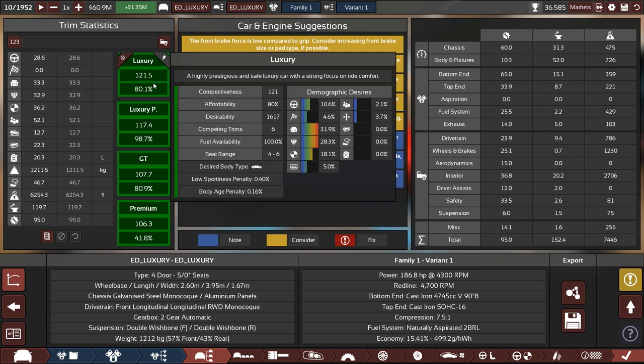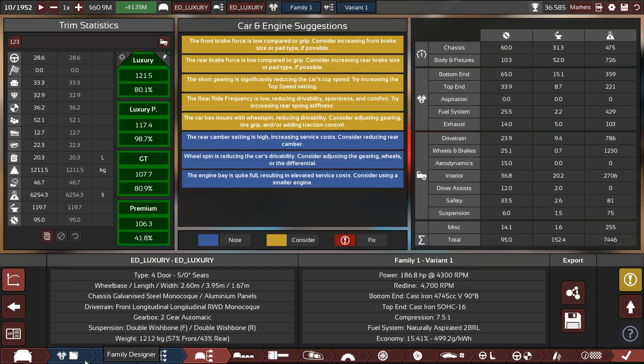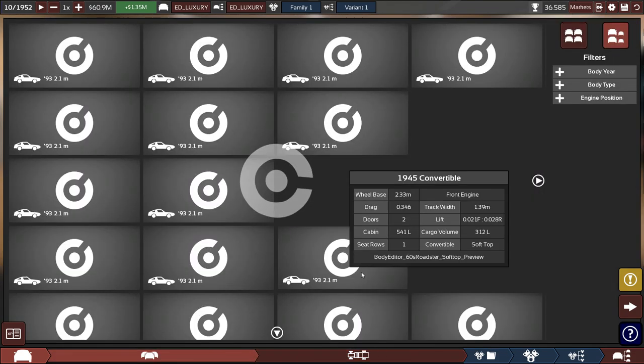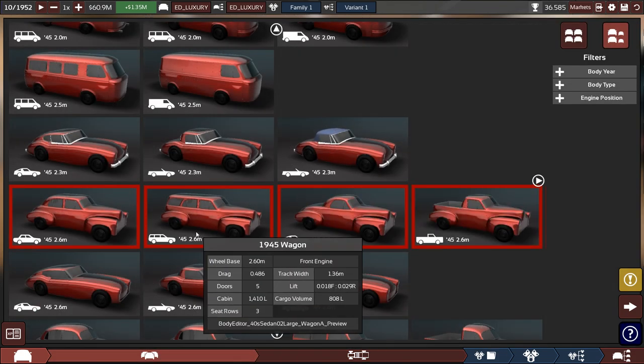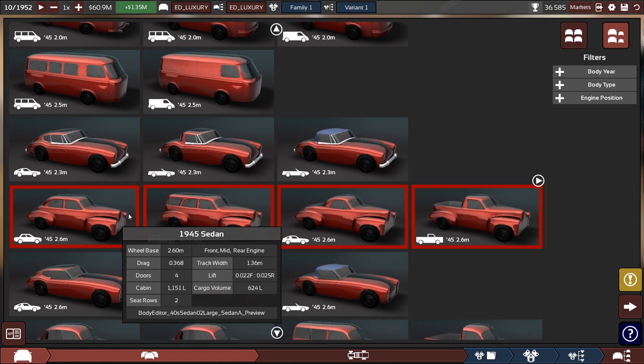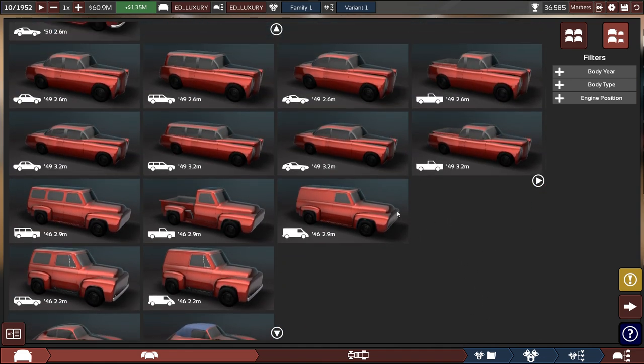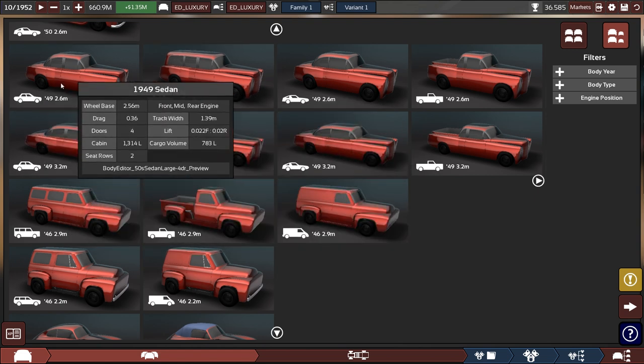There we go. That is a decent iteration of a car — Luxury 121. That's not bad. Let's see what choices it made. For the body, it went for this one. I think that one isn't quite as competitive as choosing the massive one or even the newer one.